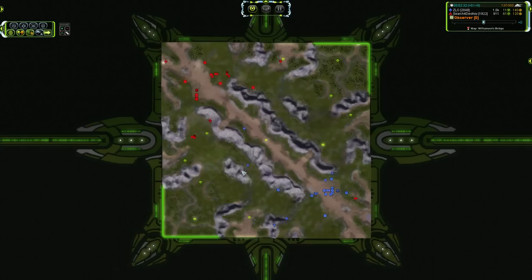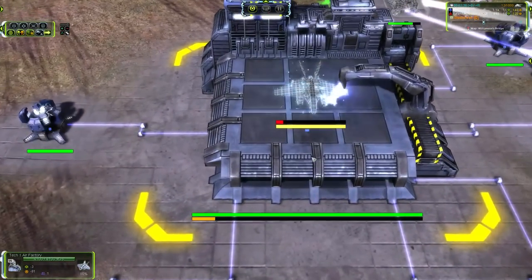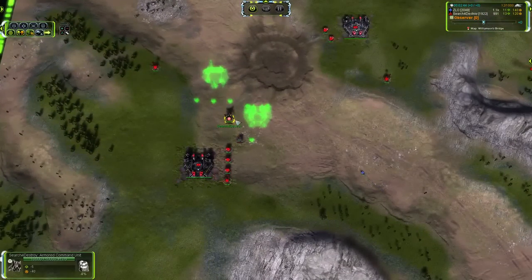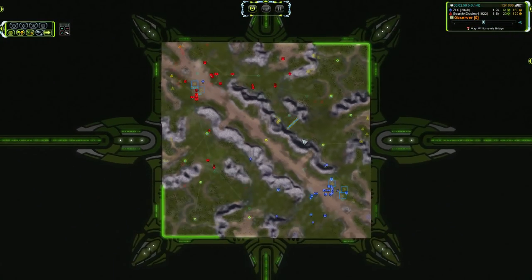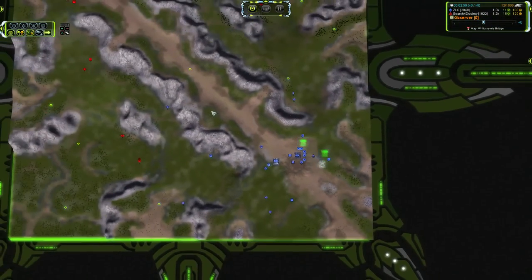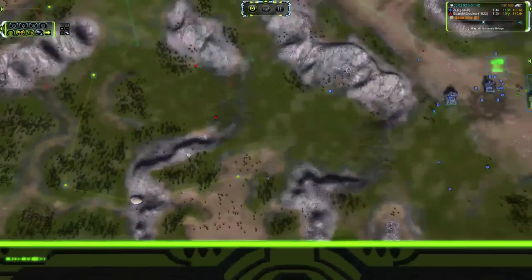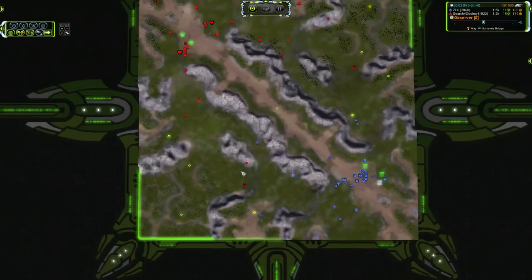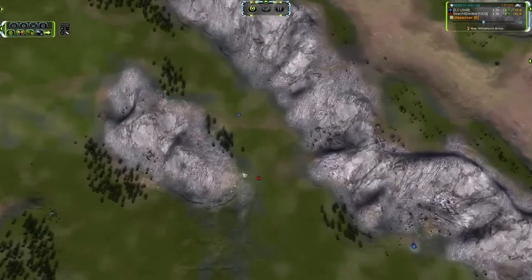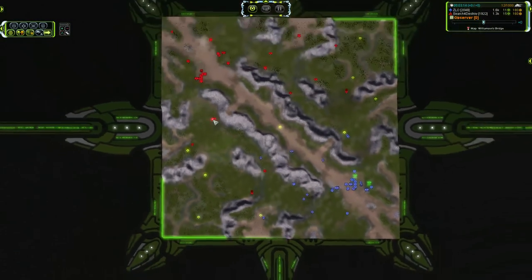A scout is moving up the middle for Zlo, providing some much-needed intel on what is going on on the other side, and probably setting up for a bomber — yes, there's a T1 bomber building for Zlo. Looks like he's going for mad bomber action. He's actually going to get a lot of that in because it looks like we're rolling straight into a third land factory for Search for Destroy. That Mantis is going to pick up the reclaim engineer on that side, so bomber away.